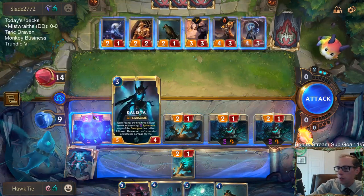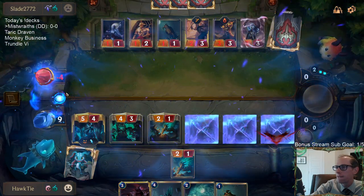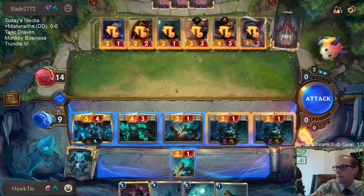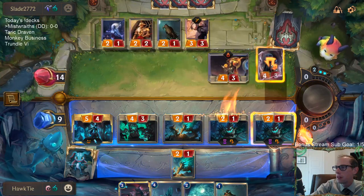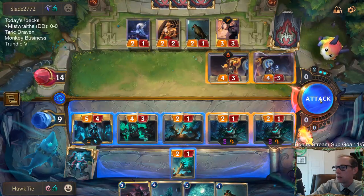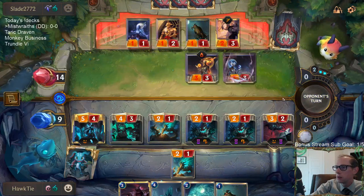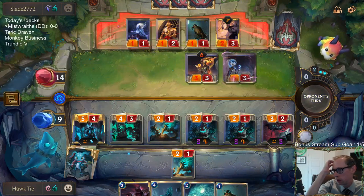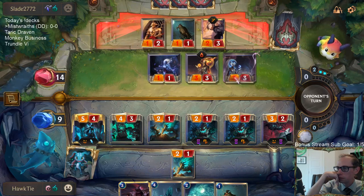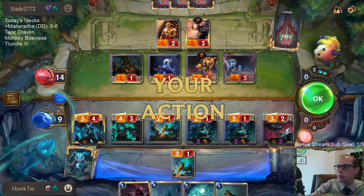I killed the Frenzied Skitter so we can bring back Frenzied Skitter with Kalista. If I challenge these two, I think this will challenge those two — they don't get to block Kalista or Frenzied Skitter, they're just taking the damage. But they're getting through with this Golden Sister; the Silver Sister is going to be staying alive.